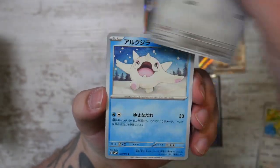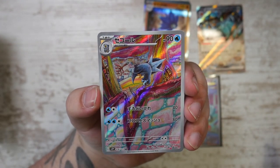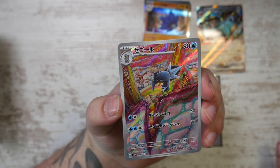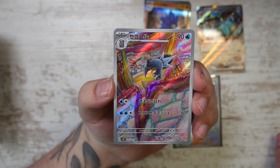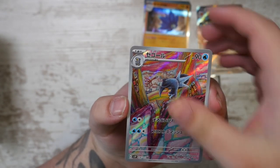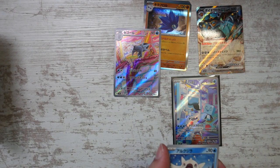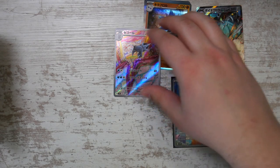Let's see what else we can find in here. Here is the second Art Rare — this is the evolution of Frigibax. This is an Artibax illustrated by Tomokazu Komuya, who has been around for a really long time. Some of his cards date back to the EX Deoxys era. And here we have the Sudowoodo card — I really hope I pull that Art Rare.